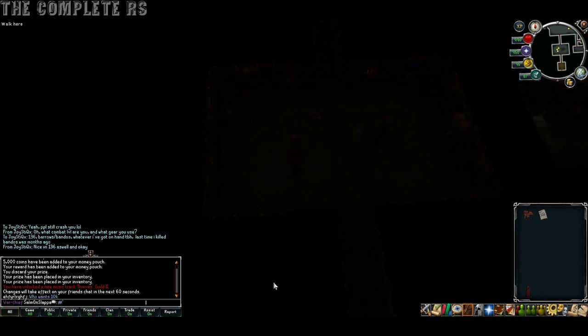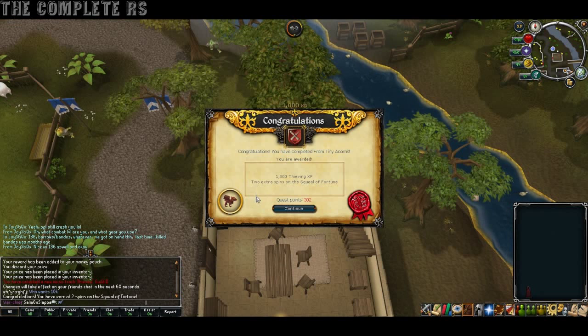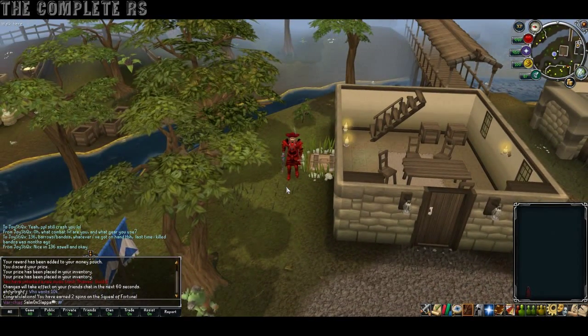Eventually you'll get black screened and appear outside — quest complete! For completing From Tiny Acorns you gain 1000 Thieving XP and also 2 extra spins on the Squeal of Fortune. I'll upload the second caper on Wednesday probably, and then the final one on Friday. Until then, catch you later.